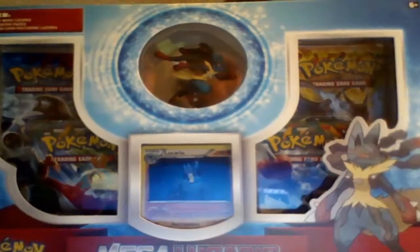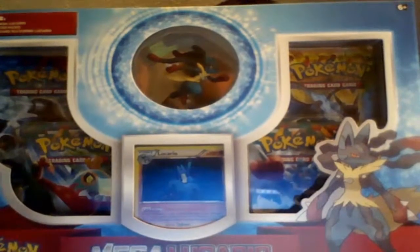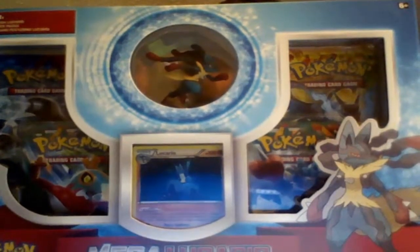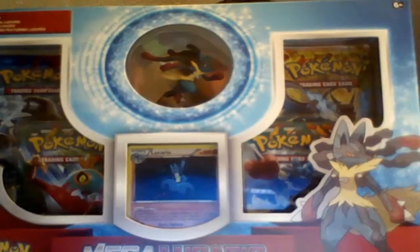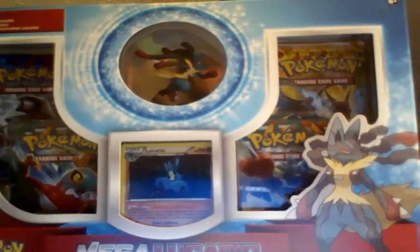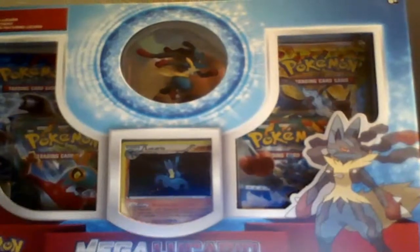An Aura of Great Power — Mega Lucario. Take a step beyond evolution with the awesome power of Mega Lucario. Unleash the fighting fury of the Aura Pokemon with a fantastically detailed figure of Mega Lucario, plus a special foil promo card. Mega Lucario brings an Aura of Power to your entire collection with the contents of four Pokemon TCG booster packs. Get ready to enter the arena with the Mega Lucario collection.